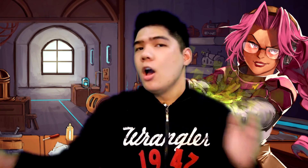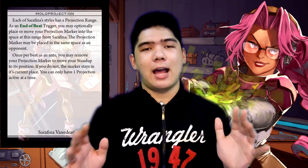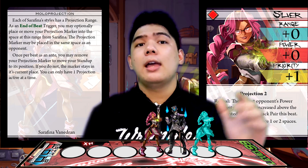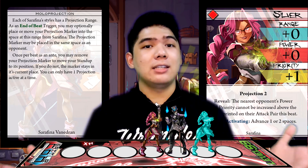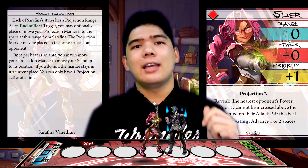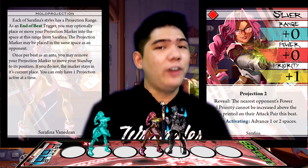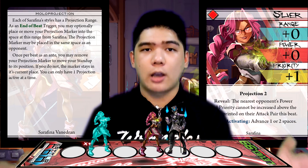Serafina's unique ability is Hollow Projection! Every single one of Serafina's styles has a projection number. As an end of beat effect, she may then place her projection marker on a space that is range X from her, wherein X is equal to the projection number on your style that beat. Note that range can be calculated going towards the opponent or going the other way, which means that Serafina can place it in front of her or behind her as long as it sticks to whatever range is on your projection card.